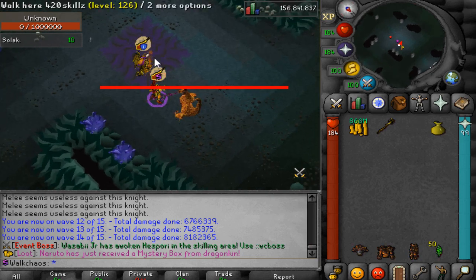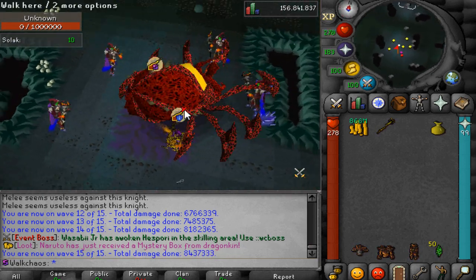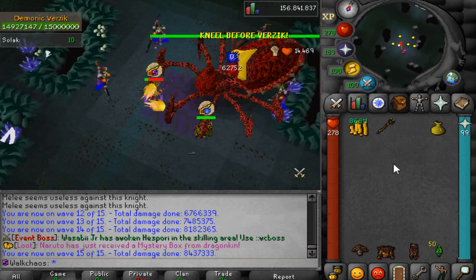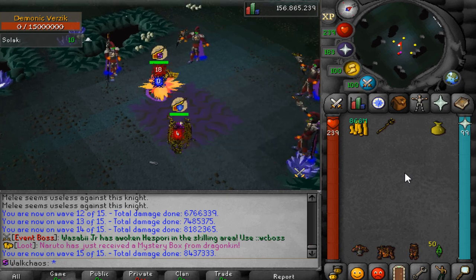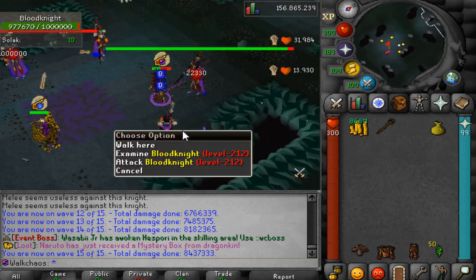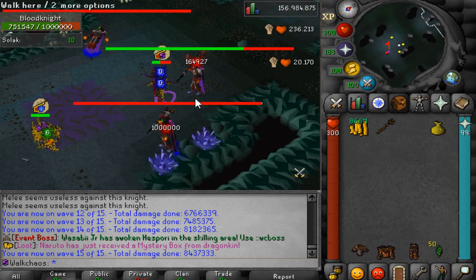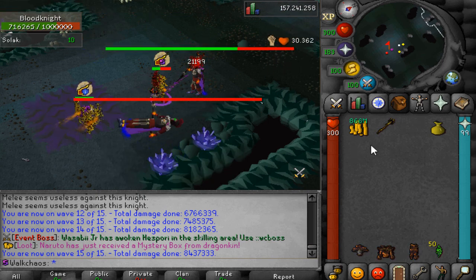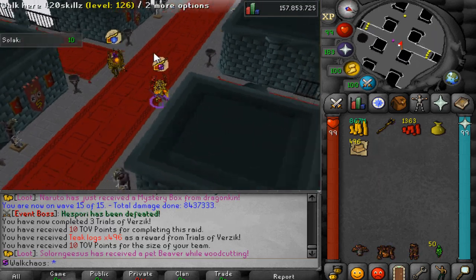Here we go — the final wave of the brand new raid with this beautiful Verzik right here. Look at that — absolutely beautiful, crazy, very nice. Pretty easy to kill with the help of 420. After you complete the raid your loot goes right into your inventory — some blood money and some beautiful logs, not too shabby.